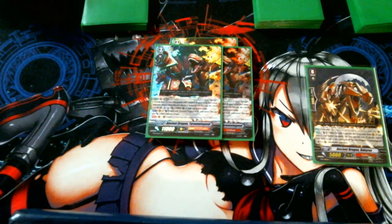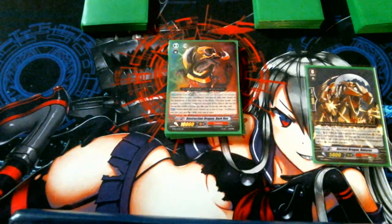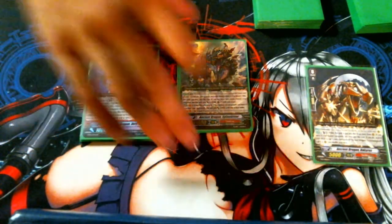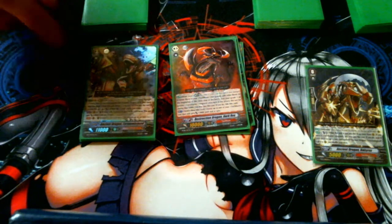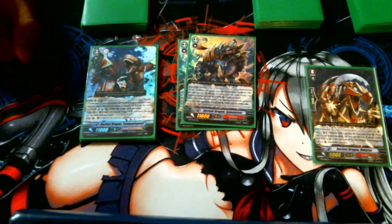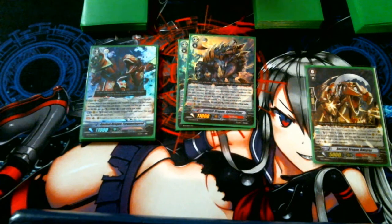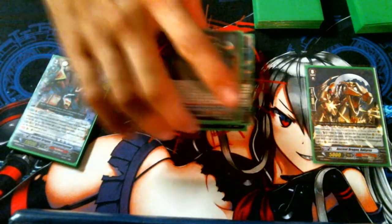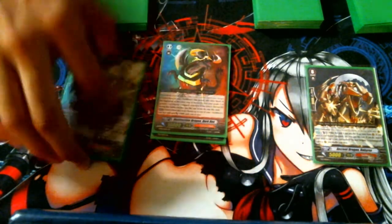Big old number 8 of your grade 3s — Destruction Dragon Dark Wrecks. Because 10k vanguards are cool. He's also nice to do because you can do the wombo combo: when you brake ride over the brake ride and then summon it from the end. Basically his effect is you eat 3 of your units and you can superior ride him from the bind zone. He's also there for nice pressure — put him in the bind zone, give any of your units an extra 3k power, and make your opponent sweat while you sit on the brake ride.